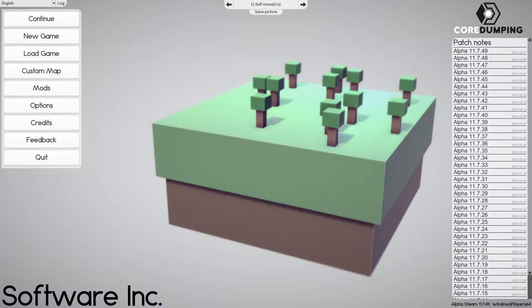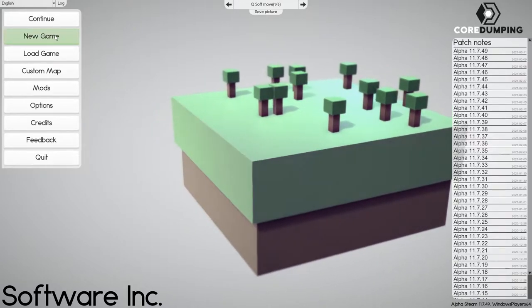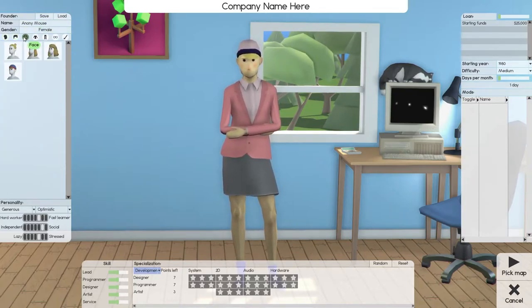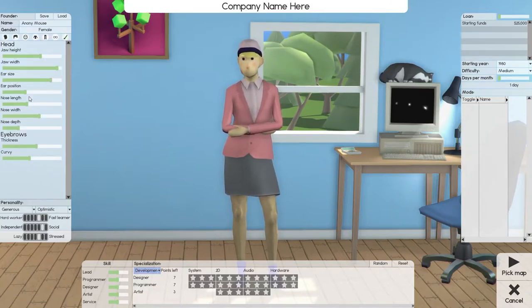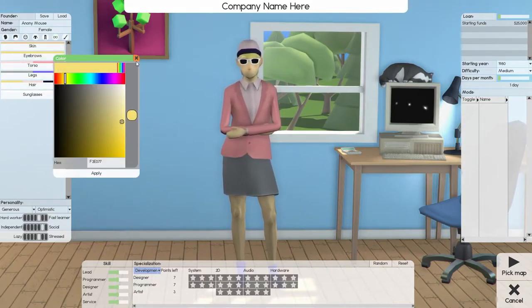First thing in any game is to learn the menus. The first thing we use is a new game — let's start a new game. As soon as you get into the game, you're going to review the menus: founder name, gender. You can go through these, play with them, create your character — ears, even glasses or shades, change colors.